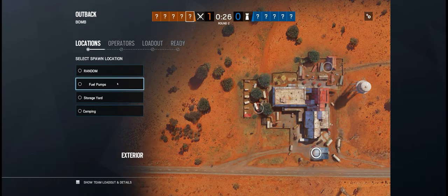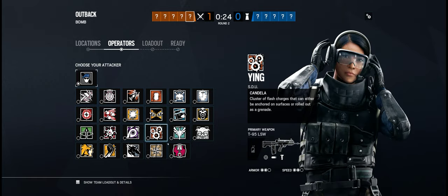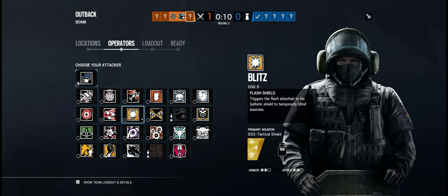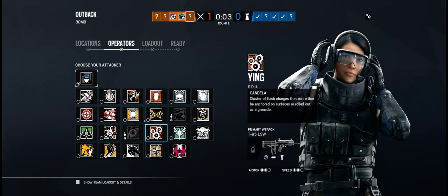Honestly, I just don't know what the strategy is for defending it still. I've played it a handful of times. But it seems like a couple of hard anchors really help. We're 1-0 in Outback right now.